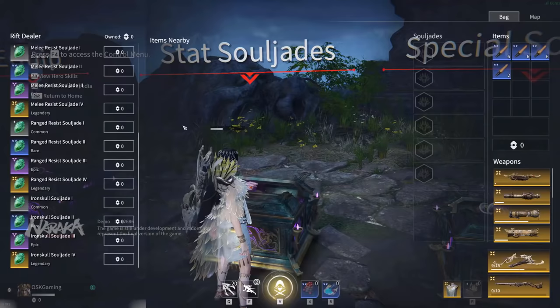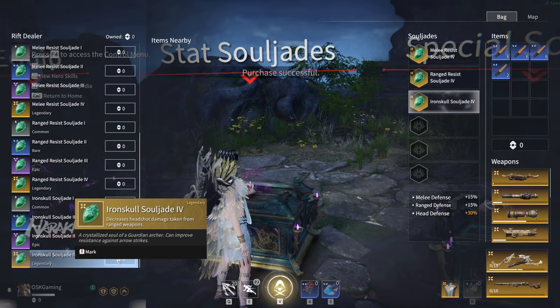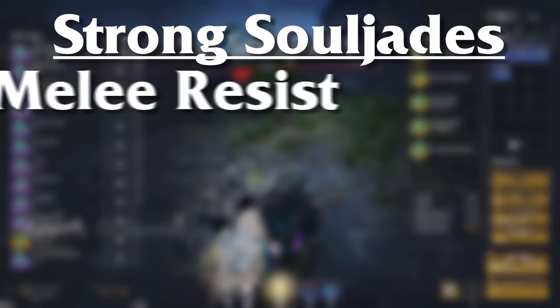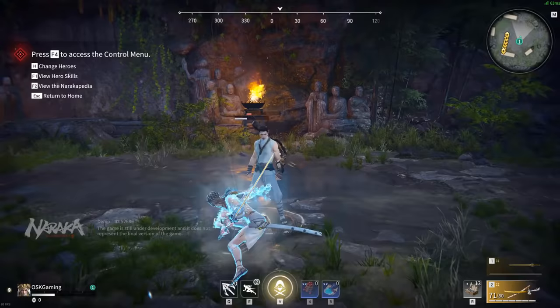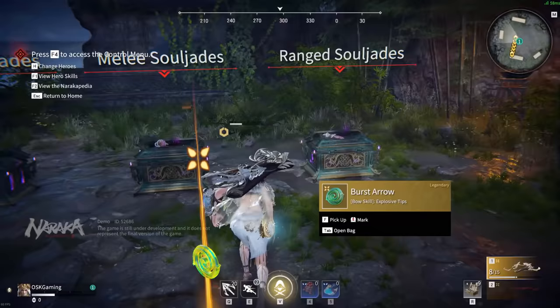For soul jades, these are little buffs you can equip into their own slot that boost your stats, and some can offer really unique buffs. There are too many to list for this video, but I will be going in-depth with them in another video after release. For basics, there are three different types: stat, weapon, and special soul jades. The big ones to look out for are mainly melee resist, health, and then a weapon buff if you can find one. Melee resist and health soul jades are both in the stat category and help you survive in fights so well that it's hard not to recommend them. Weapon soul jades often give you extra power and extra moves to utilize, and the damage and utility is insane.